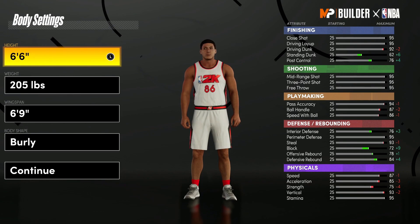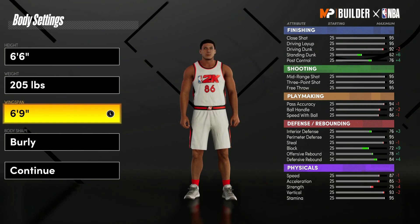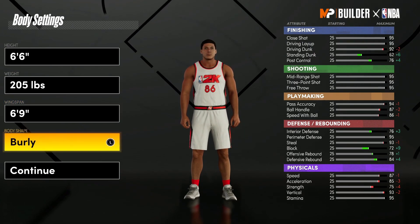Heading over to body settings, we're going to make his height 6'6", make him 205 pounds, wingspan is going to be 6'9", and body shape is going to be burly.